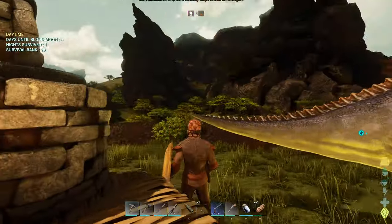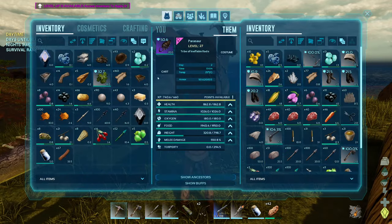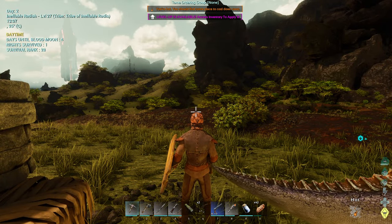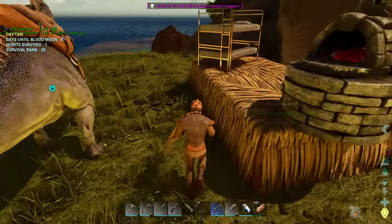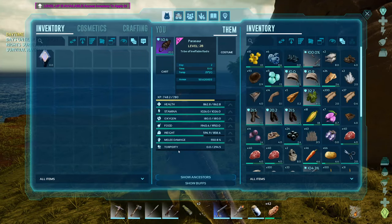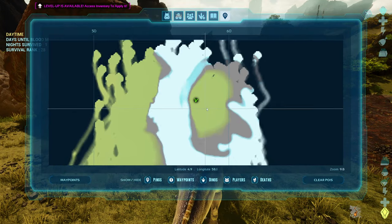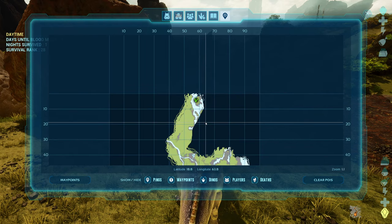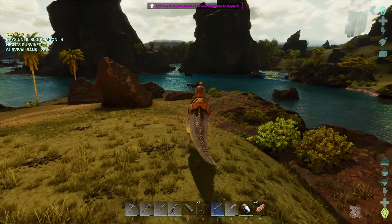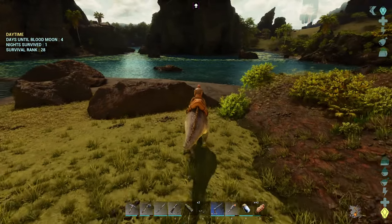Hey guys, welcome back to the channel. So yesterday we left off and we kind of started setting up base over here, but I was thinking we would move base, because I kind of want to be closer to water, maybe somewhere a little more secure. I think the other buildings out there might be better for surviving. So we're gonna pick all this stuff up and make our way inland somewhere closer to water. I don't know where to go — I'm thinking maybe head more towards the middle of the map. So let's make our way and go see what we can find.